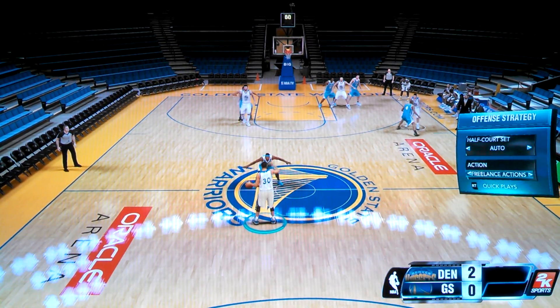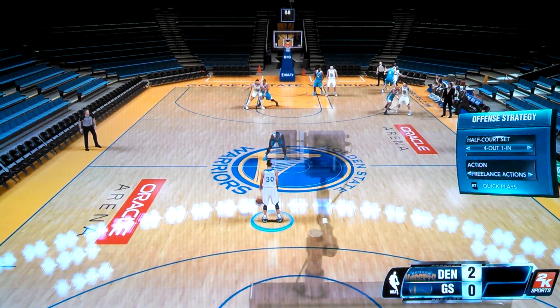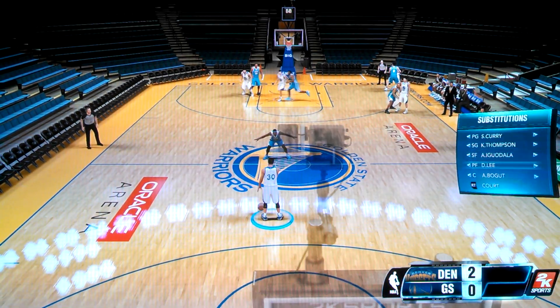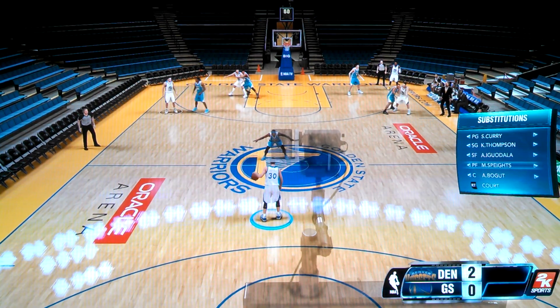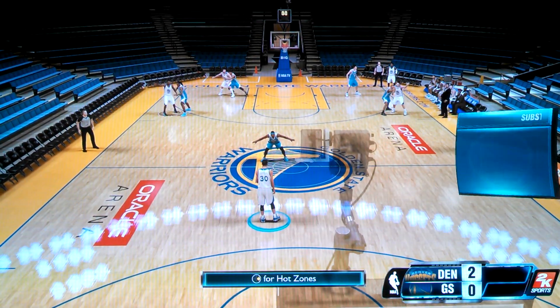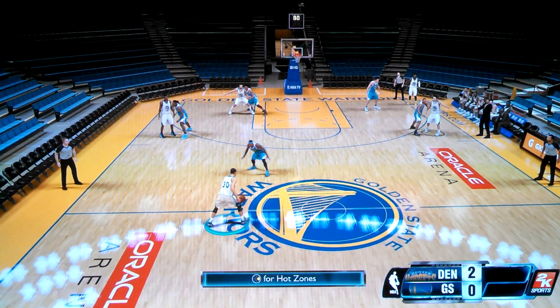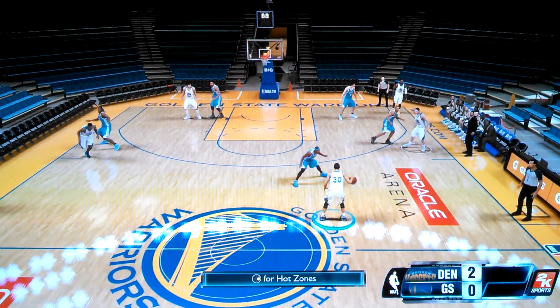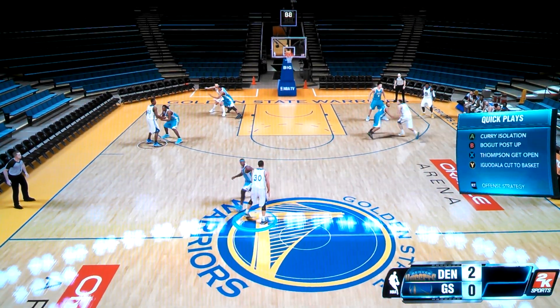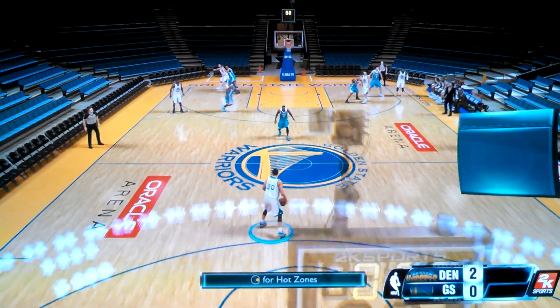Here we're going to talk about some D-pad cutting. And if you don't know what that means, I'm going to show you. We're going to go far on one end. Playing with them, I would start Draymond Green or Harrison Barnes at the four, due to the fact either one of those could play the four. Now I have Steph Curry with the basketball. And you see right here — you see that menu I pulled up.